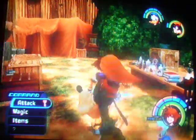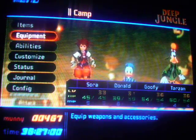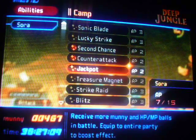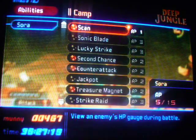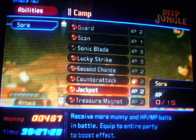We'll go to Vine 2 here in a minute. AP Up — let's see what I got here. We got an AP Up. That raises max AP by one, can only be used from this menu. Use Raise Sword AP. Now we go to the abilities, and we got seven now, so I think I'll go ahead and put something. Jackpot. Treasure Magnet — we'll use that. Lucky Strike. Jackpot. There we go. That'll be it for the time being.